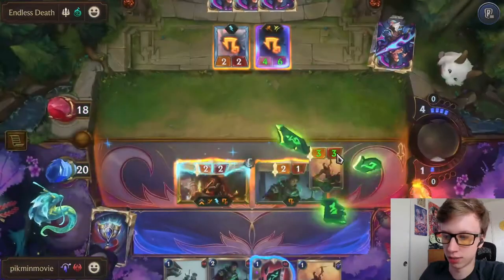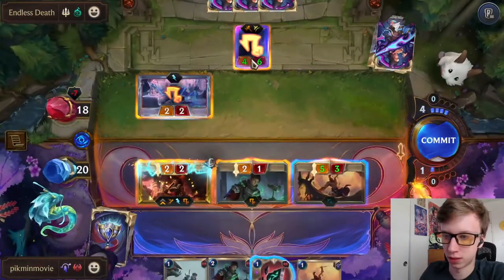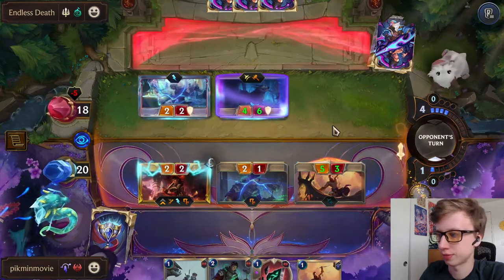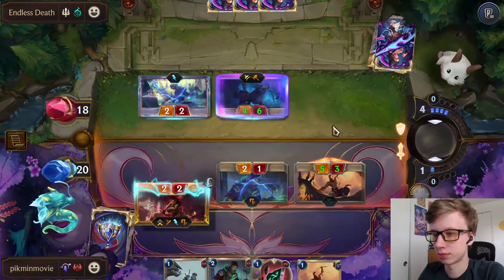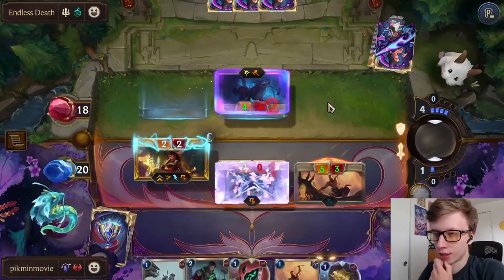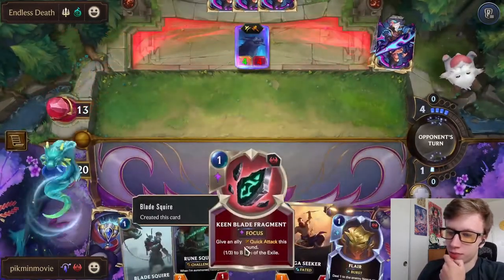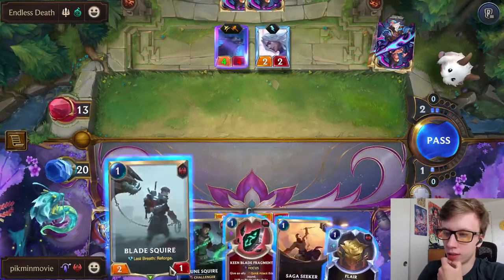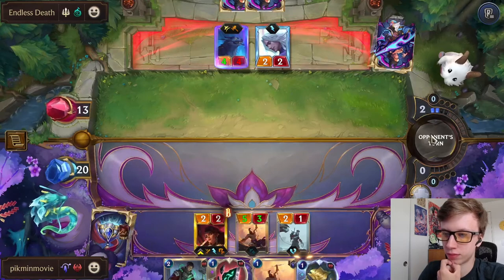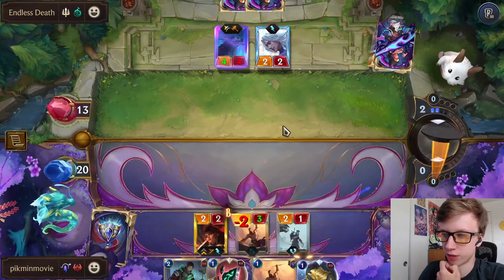Plus two plus oh Saga Seeker, and then drag - deal five. Great. Then I'll play Blade Squire, block one of these. Perfect, so Samira's at four - definitely can level her up as long as he doesn't open with the removal spell.